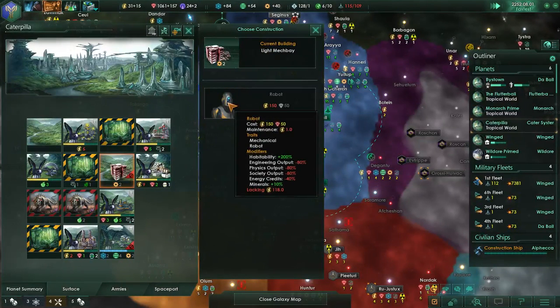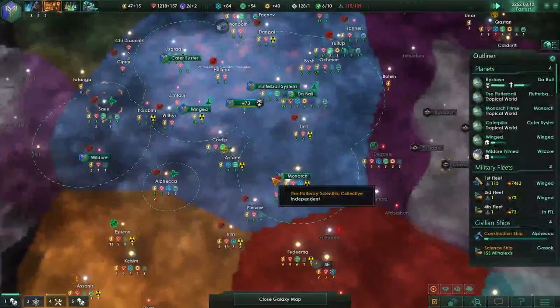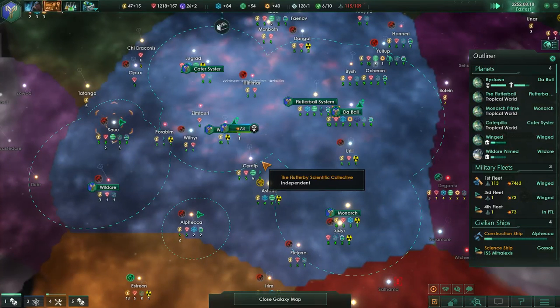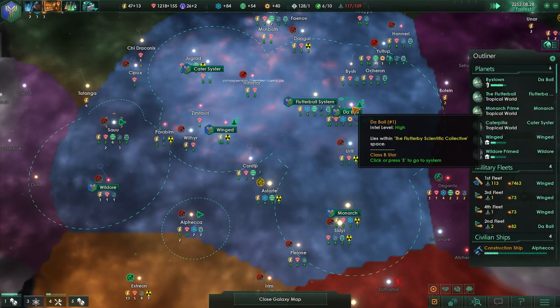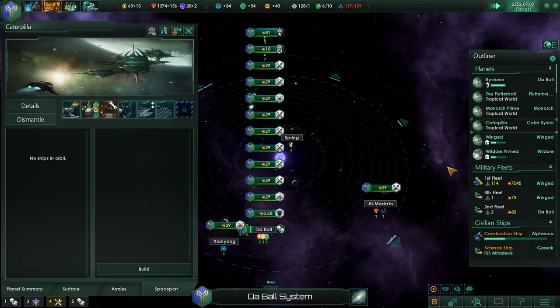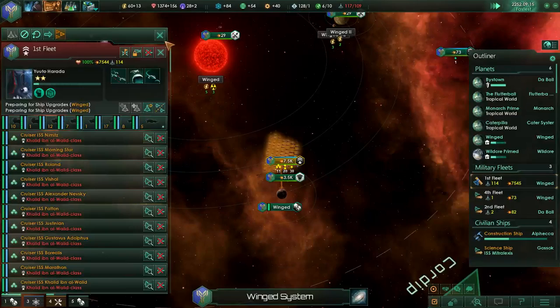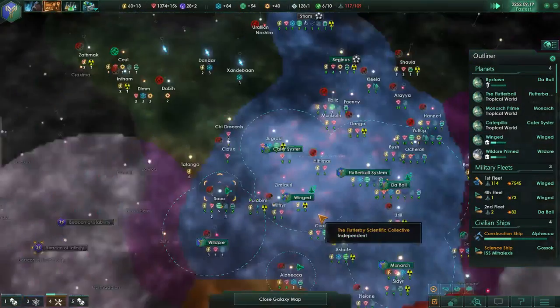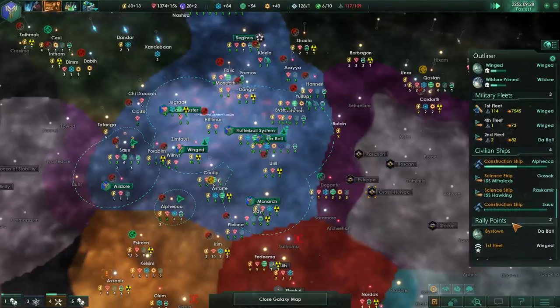They're not doing anything. Lacking the energy to build robots - it's all about energy. We're really over our naval capacity now. Spaceport at Bias Town is still building - how many ships do they have left? You should be upgrading - just the fact that there's so many of you. Construction ships are all working, good.